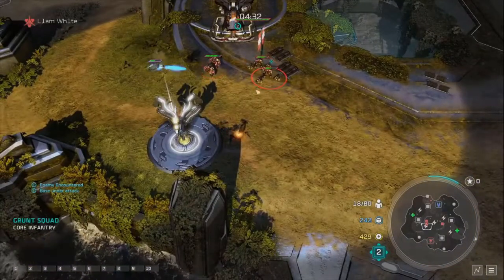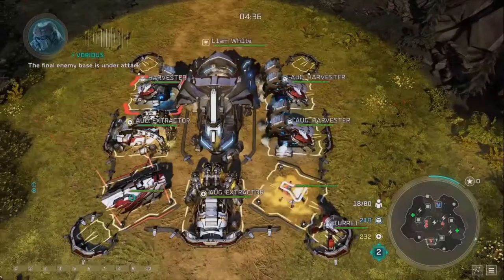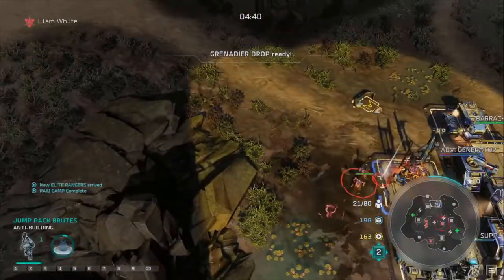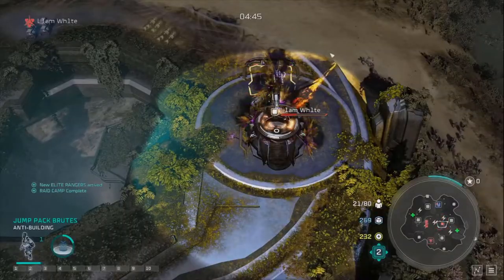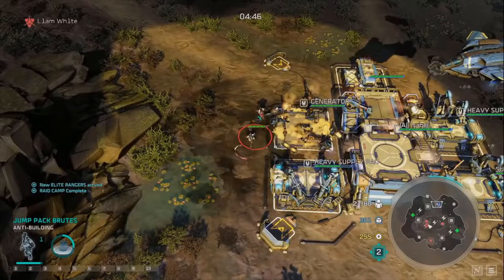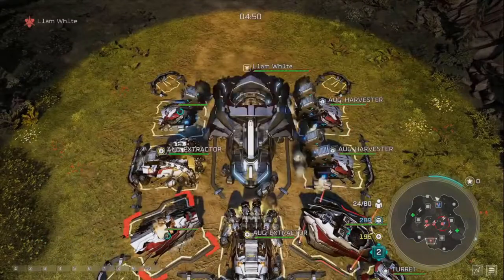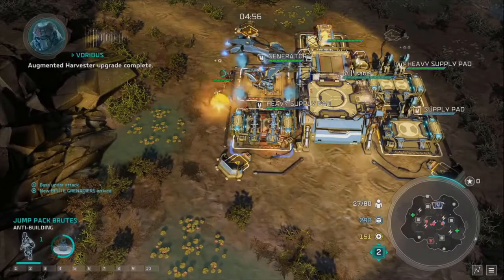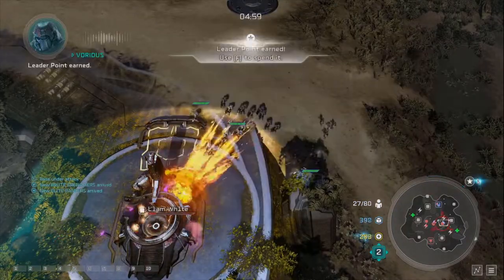We're aware the opponent's generator is weak, so we send one jump pack brute around the back to pick it off, hoping the opponent has pushed their army away. It's down to 2 bars of red health. Against a non-AI opponent, they would push straight to your main base right now - they know they just killed your army and want to retaliate. This is why we built that turret, and we've got Rangers coming out.